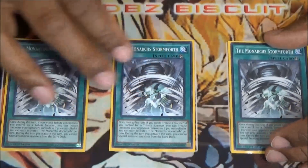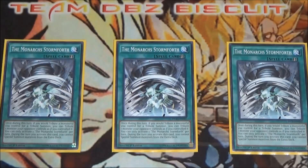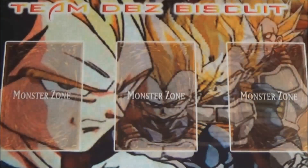Lastly for the spell cards, we're running three The Monarchs Stormforth. This is non-targeting removal — just play the card and tribute off any of your opponent's monsters. It's very very good. Whatever problematic monster they have you can just tribute it off, almost like a Kaiju summon. Very useful, very helpful, and it helps the deck play around a lot of crazy monsters.